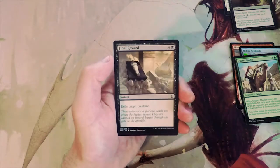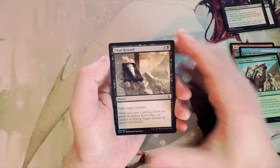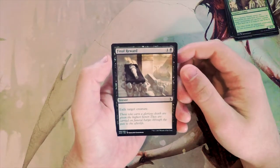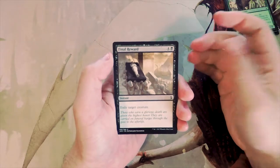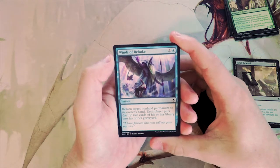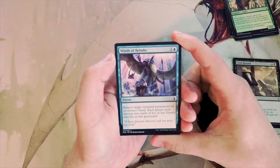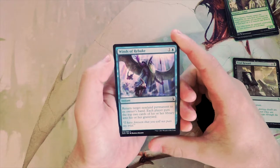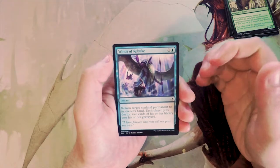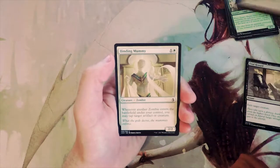Final Reward is four and a black as an instant — exile target creature. This shoots to the top of my list. It's just a common, but exiling a creature is fantastic. Yes, it's a little expensive, but it's limited and instant speed, so the upside is there. Winds of Rebuke is an instant for one and a blue — return target non-land permanent to its owner's hand, each player mills two. It's a decent card in a blue tempo deck, but it's temporary, while Final Reward is actual removal, so I'd take Final Reward over it.